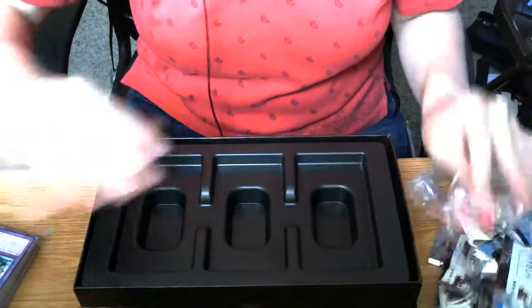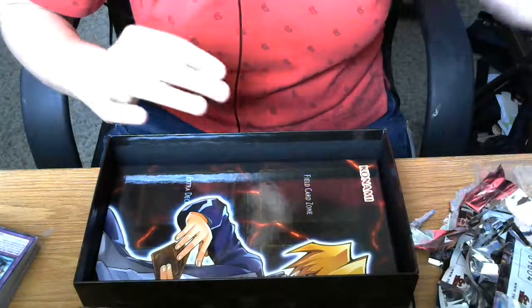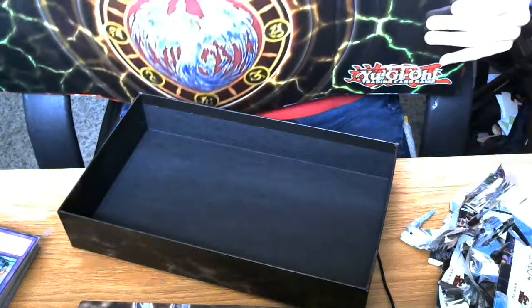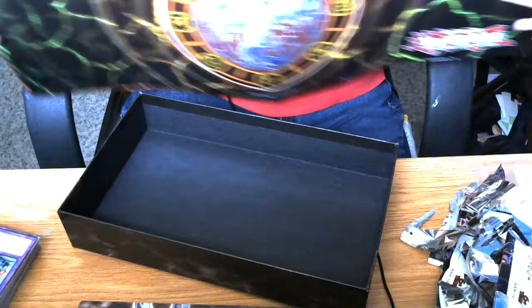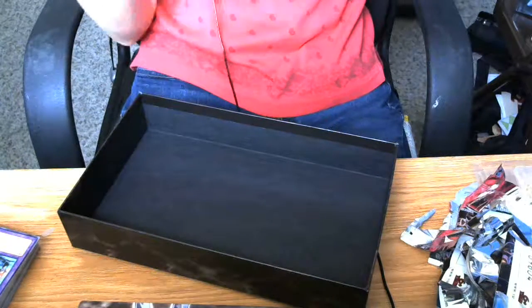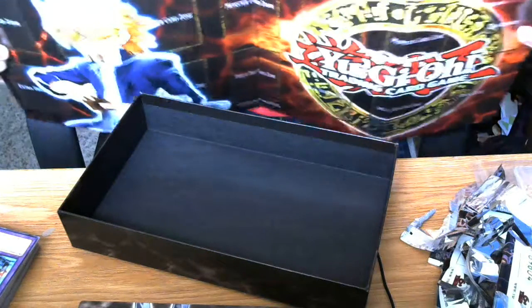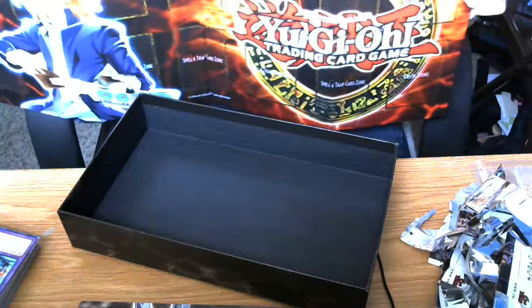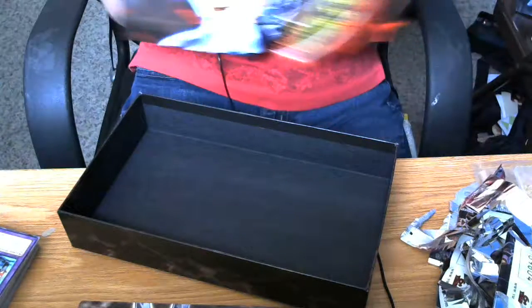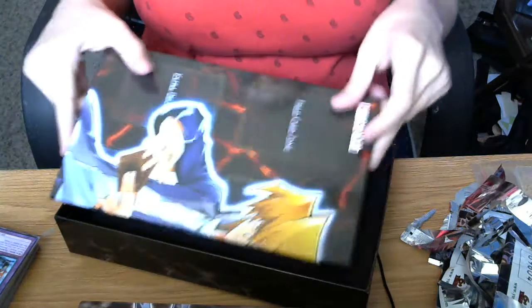Now we get to see the game board, also known as the playmat. One side has the Phoenix Formation, and on the other side you have Joey Wheeler. So this is the playmat you will be getting with Legendary Collection 4, Joey's World.